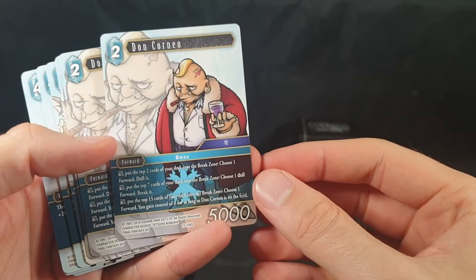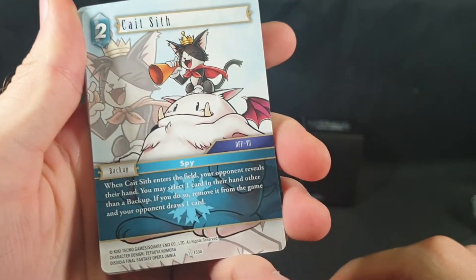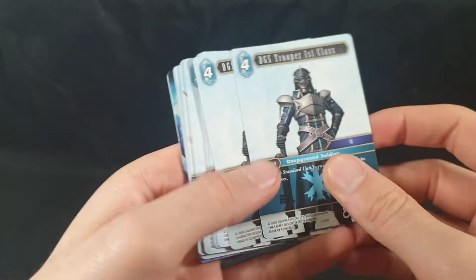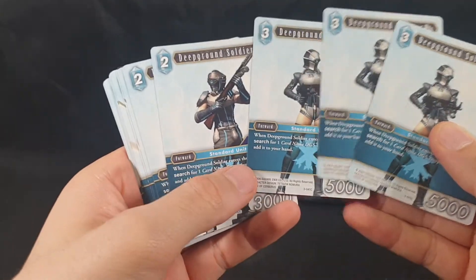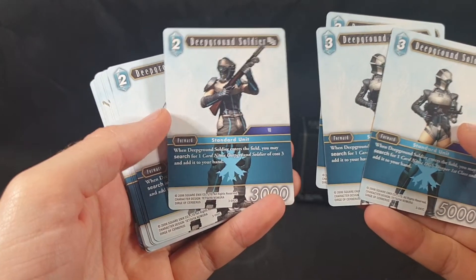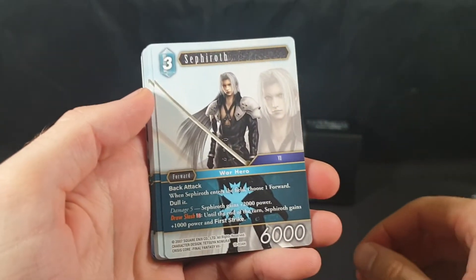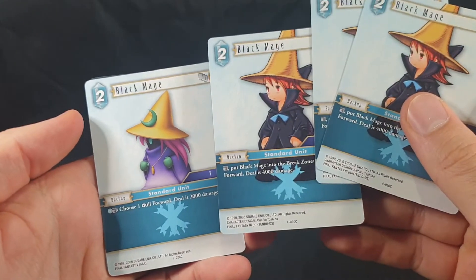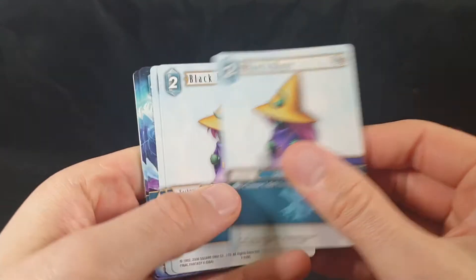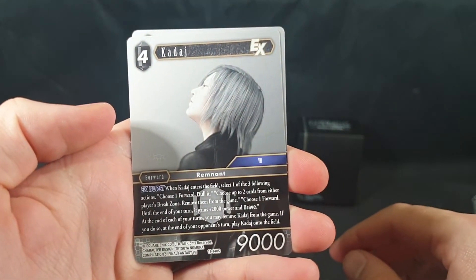Ramu EX — let's just go with that. Don Corneo. Cait Sith. DGS Trooper First Class. Deep Ground Soldier, and another type of Deep Ground Soldier with a different picture and different attack power. And we have another type of Sephiroth, then a Black Mage and a different type of Black Mage. We have Shiva, and then a Kadaj EX. And that is the deck.